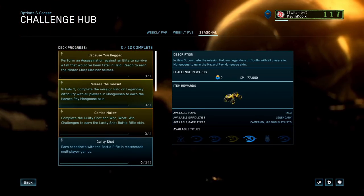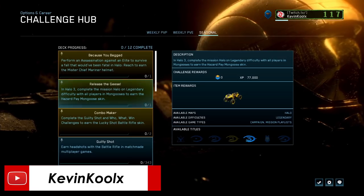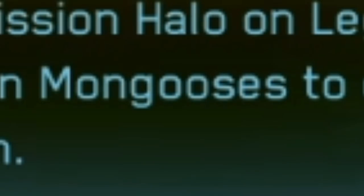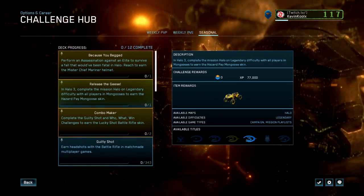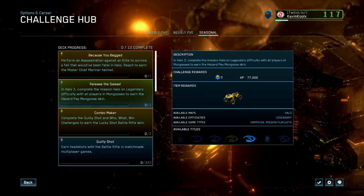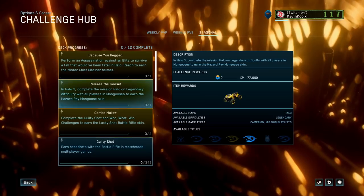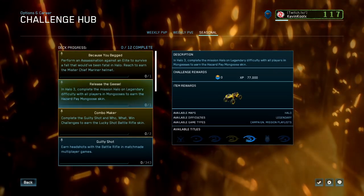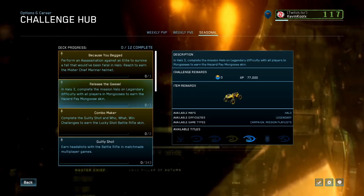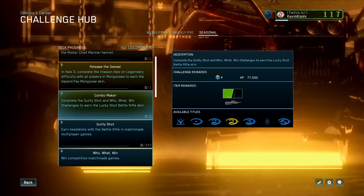There's a Mongoose skin called the hazard pay skin. To unlock it in Halo 3, complete the mission Halo on legendary difficulty with all players in mongooses with Ghosts on — leave it in the comments: is it mongooses or mongeese? Let me know down below.